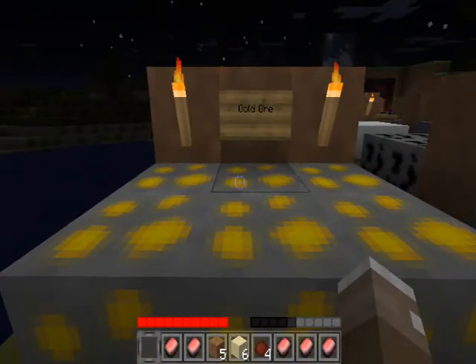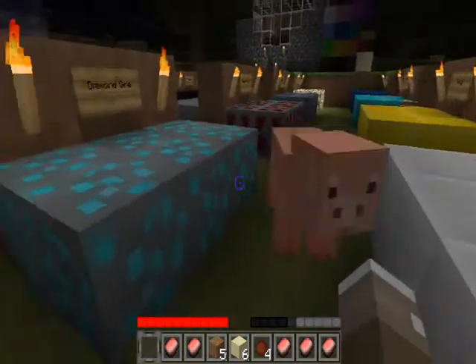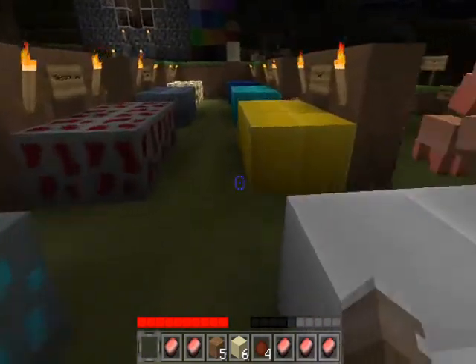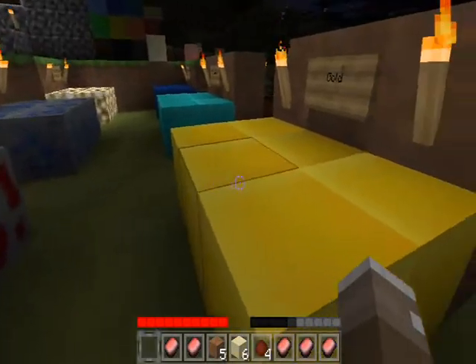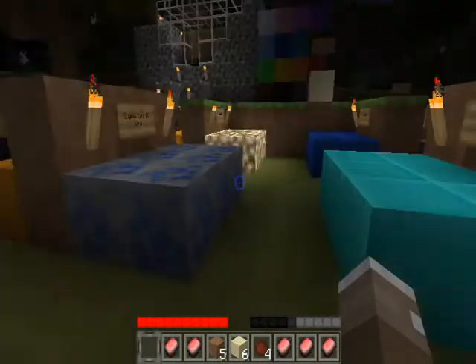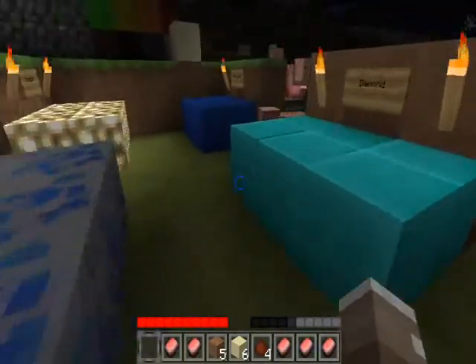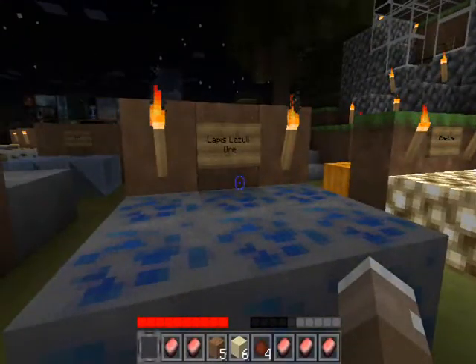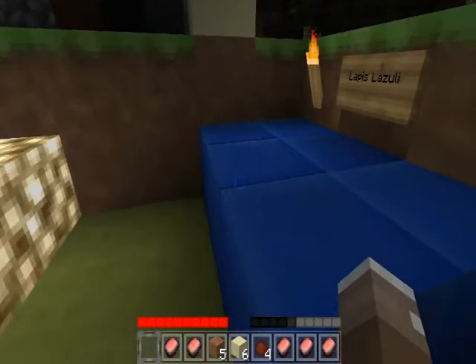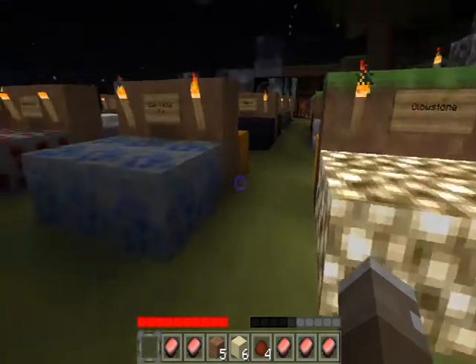Starting, we have gold ore. Diamond ore. Iron block. Gold block. Redstone ore. Diamond block. Lapis lazuli ore. Lapis lazuli. And glowstone.